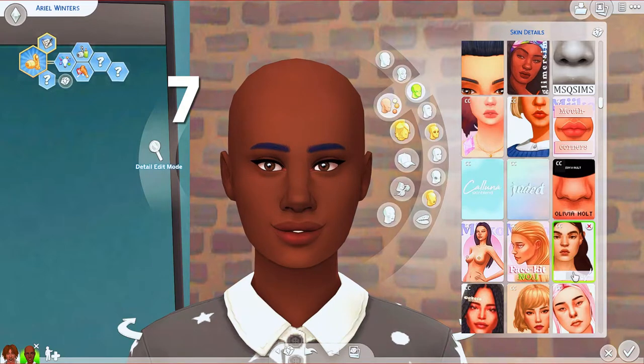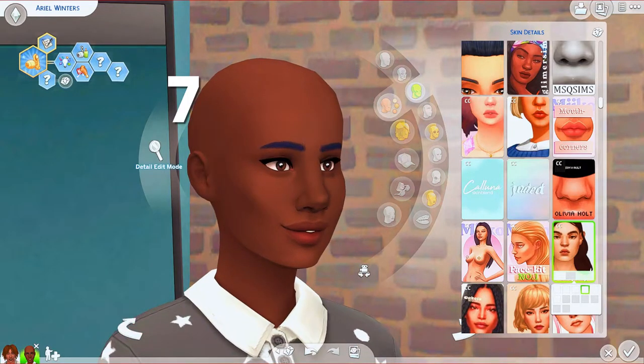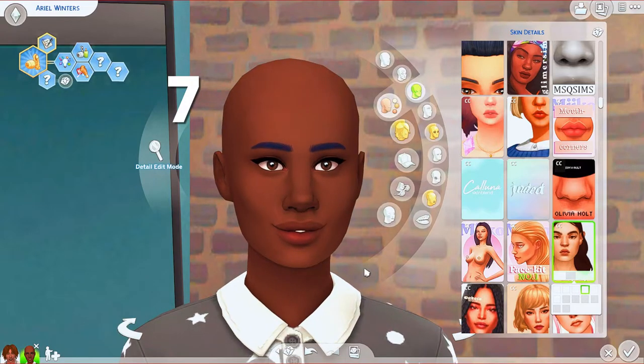Nancy Boy is one I like to use when I want something that looks a little bit 'ugly pretty' — when I'm making Sims and they all end up looking the same, I throw this in for variation. It reminds me a little of Tulip but with less hard edges — Tulip is very angular, whereas Nancy Boy has rounded angles. To me it's like a toned-down Tulip, and I like to use it quite a bit for that reason.